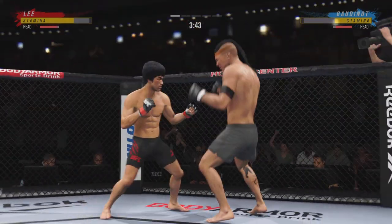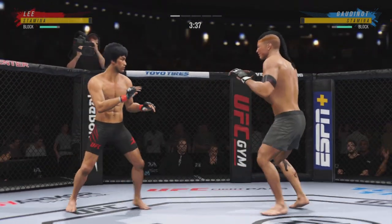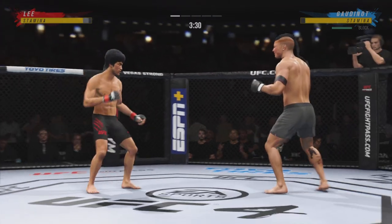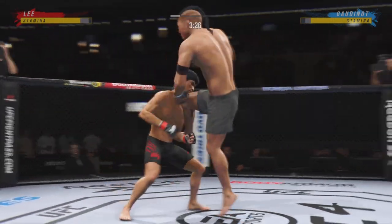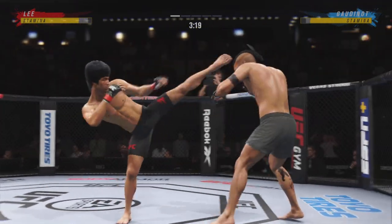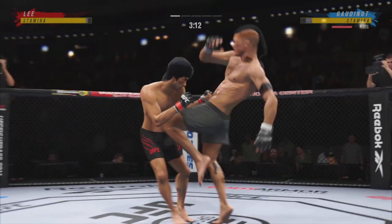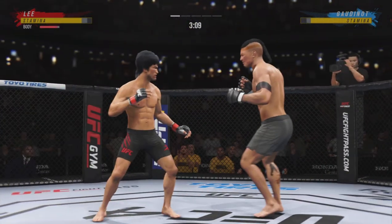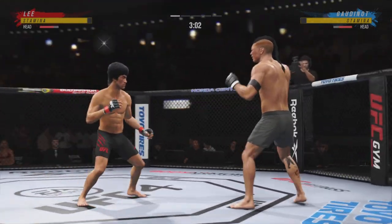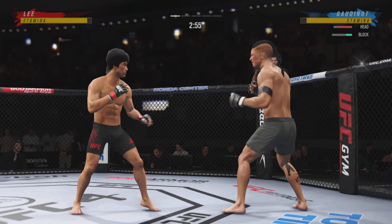Just missing on the high kick there. Look at the force behind that leg kick. Trying to establish that jab once again. Big kick lands. Going to the body there with the right kick. Slips the punch nicely there. Big leg kick lands, flush knee to the body. He's got the length advantage in this fight and certainly made it count in that exchange. Beautiful strike. Three minutes to go. Continues to mix it up — going to the head, mixing in some body shots.